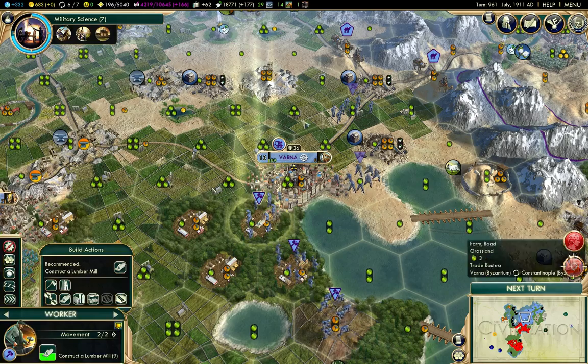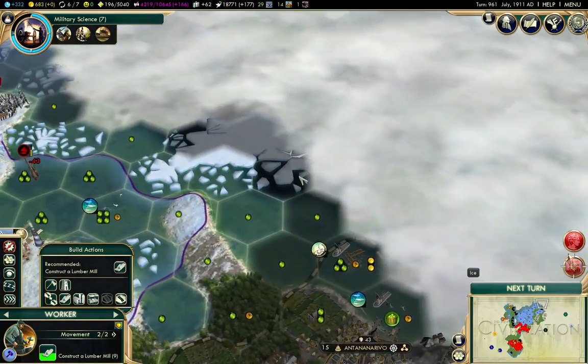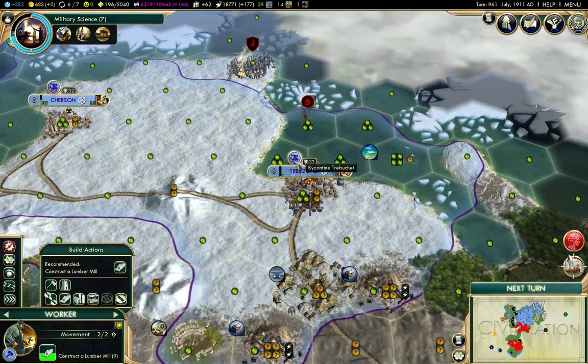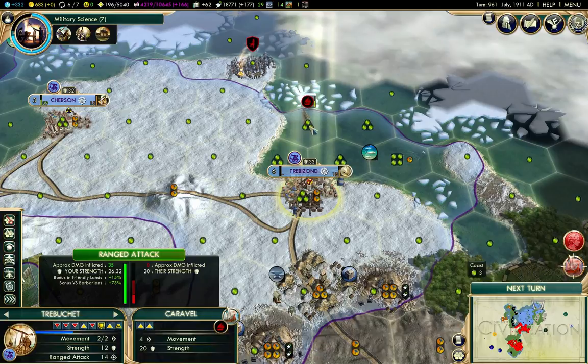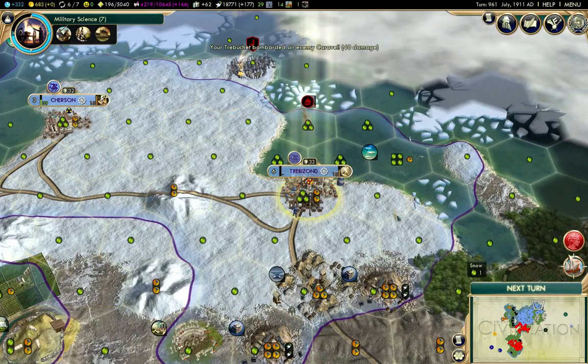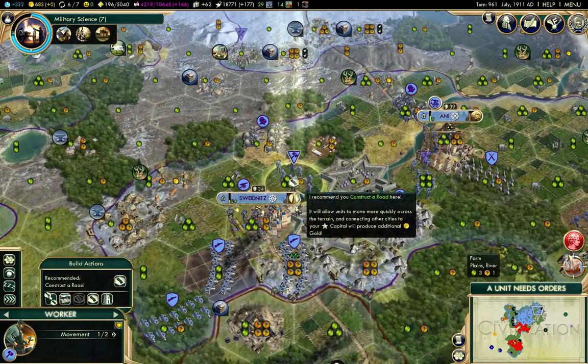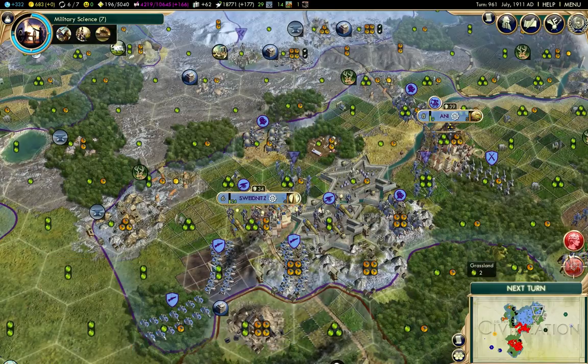I can build useful things there. I need it to go over here. That nearly gets rid of that. Road there — I'll probably remove these.